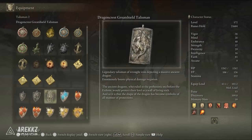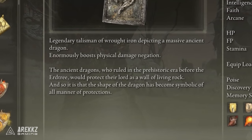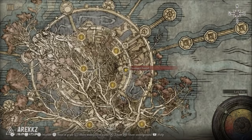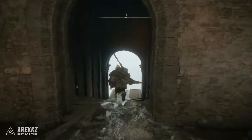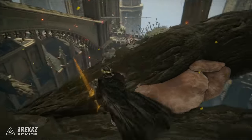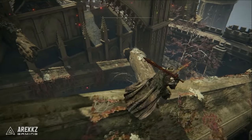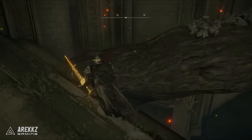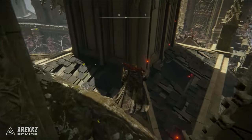The next talisman is the Dragoncrest Greatshield Talisman — this is fantastic because it will help mitigate that bonus damage we're taking from the Soreseal, giving us about 20% physical damage negation, which is really good and makes us more tanky. This one is gained from the Haligtree area — it's in a chest on a platform inside a large building to the northeast, guarded by several pest enemies. Follow a linear route from the Drainage Channel site of grace, make your way to the roof, drop down, and grab it.